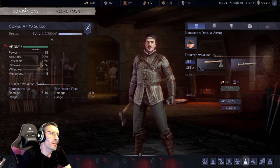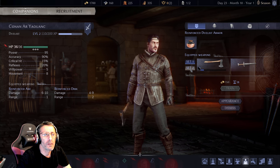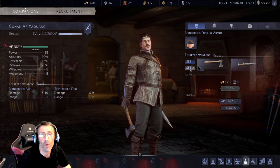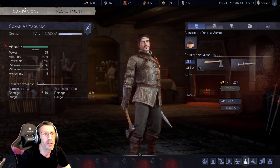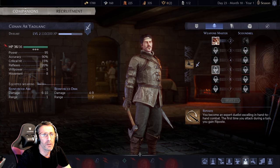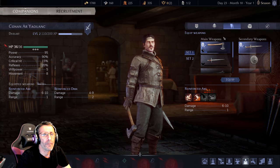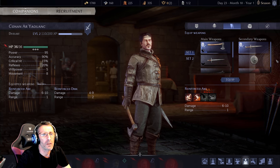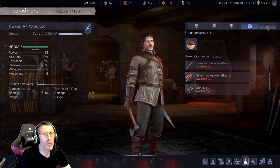The duelist is your pure damage dealer — best in class for critical hits. Unlike other classes, the duelist has two sets of weapons. During battle, if you want to off-tank and survive better, you can switch to sword and shield. The duelist is very versatile in weapon combinations and it's very useful to always have one duelist in combat.